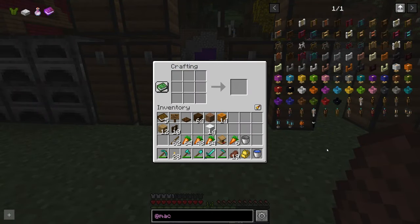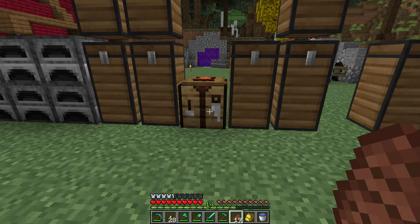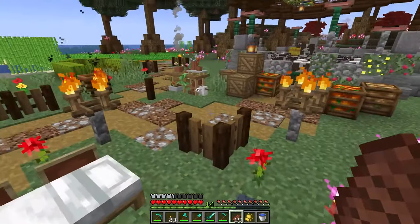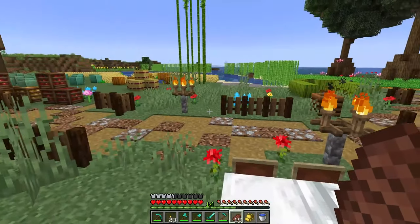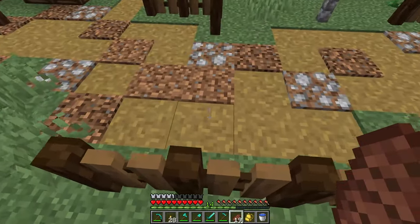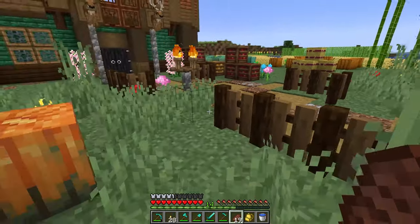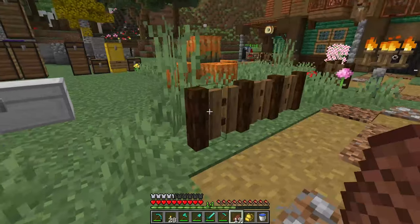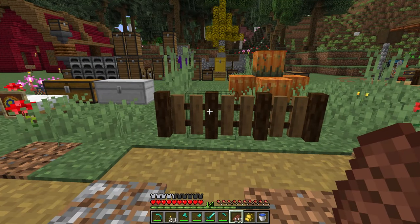Next up we're going to be looking at two mods both from Macaw: Macaw's Lights and Lamps, and Macaw's Fences and Walls. Right here you can see all the different recipes for the lamps, torches, and walls, and we also have some already placed around. Some of these are new fences in the game and they act as normal fences — you or a mob can't jump over them. This is of course very useful for somebody building a zoo who needs new ways to keep animals inside their enclosures.